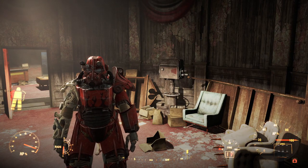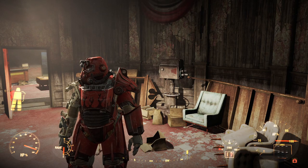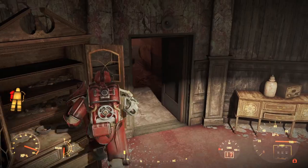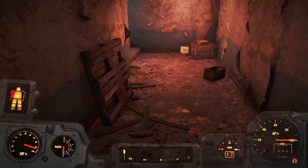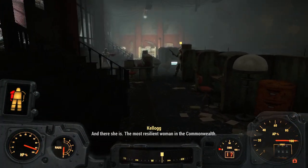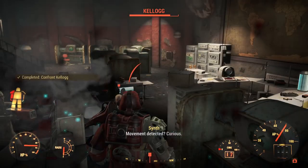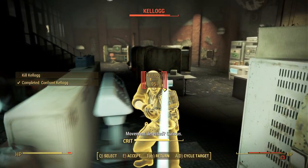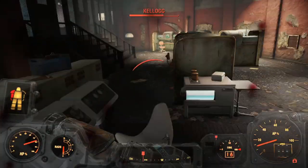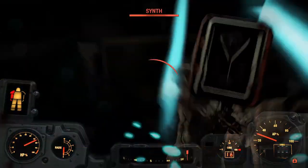Hello everyone, and welcome back to Fallout 4 Power Armor Only Survival Mode Challenge Run. Let's go punch Kellogg. Last time I was like, hey, we're gonna be fighting Kellogg, isn't that awesome and whatever. So let's just do it - zero concern. I'm literally doing this as a bit of a trial run, just to see how tough the Kellogg fight would be if I just charged in and punched him.